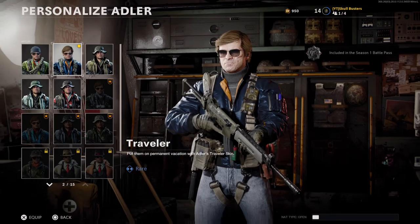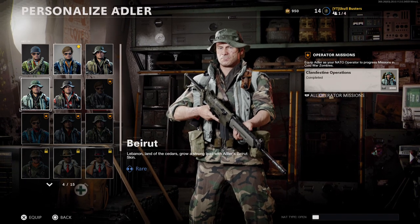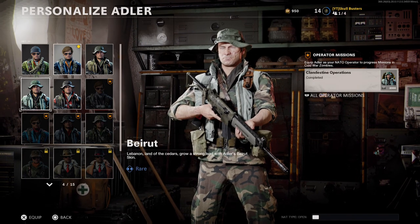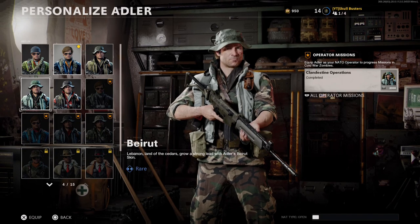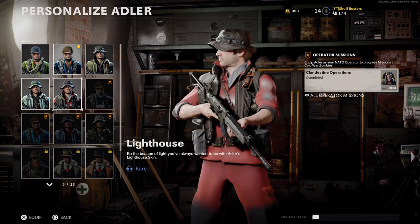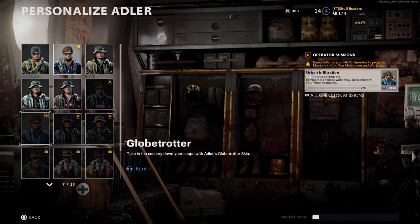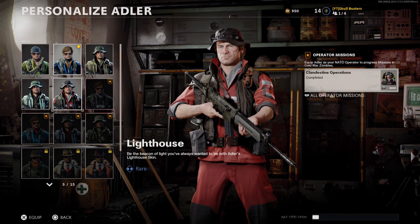If you go back to Adler and go to personalize, on the right you can see the operation mission challenges. You've got the Beirut and the Lighthouse skins. That's them done and dusted. Thank you for tuning in, stay tuned for more, and I'll see you all soon. Adios.